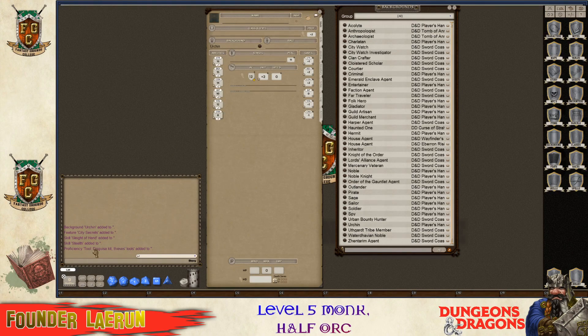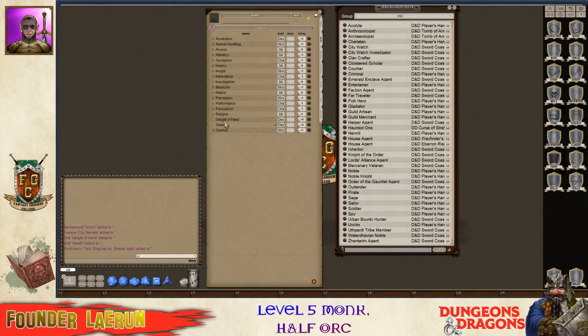So with the urchin background, you get a disguise kit, thieves tools, stealth, and sleight of hand. So there we go.